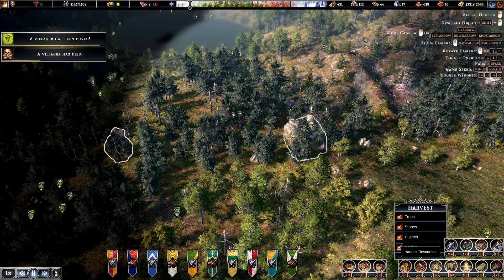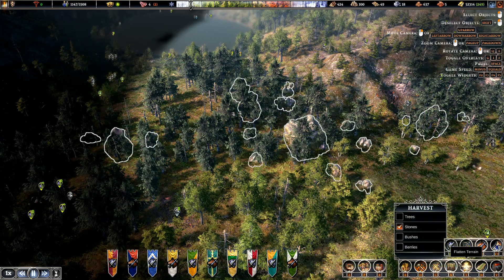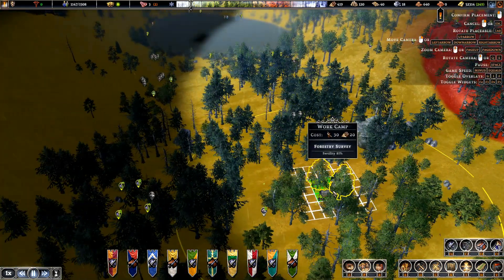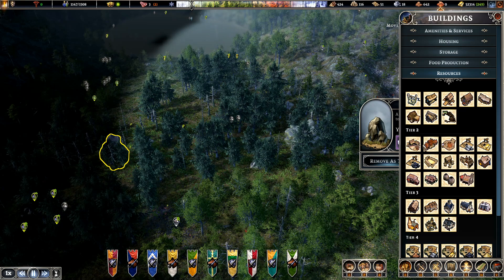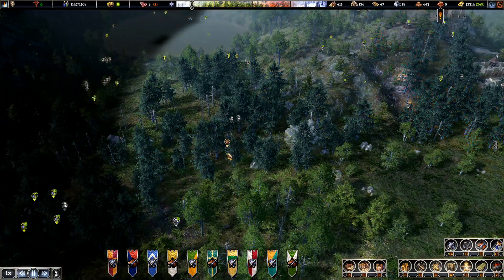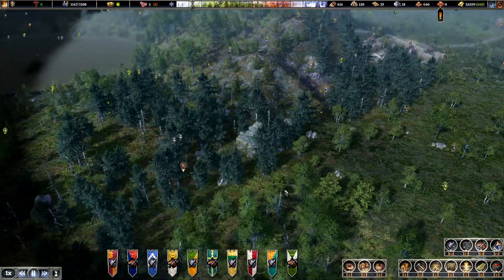We don't need the trees at the minute. Let's see all that stone there. I had missed this completely. Let me put that work camp — I'll try to do it where I can get that last bit of stone. I didn't want it to go in there. I haven't been here enough, but if we get that built we'll give them a temporary road to it.